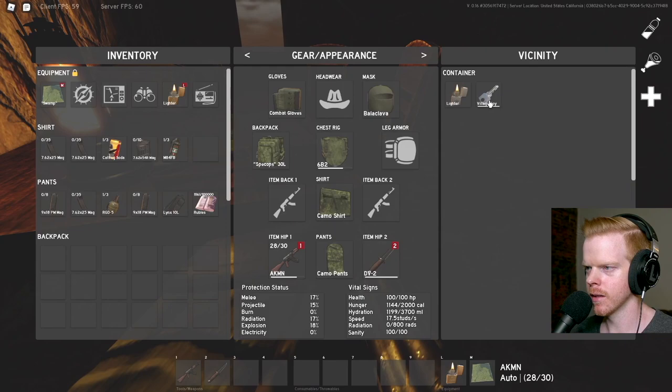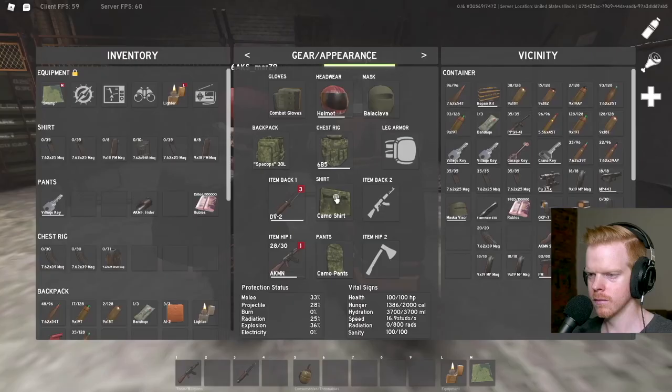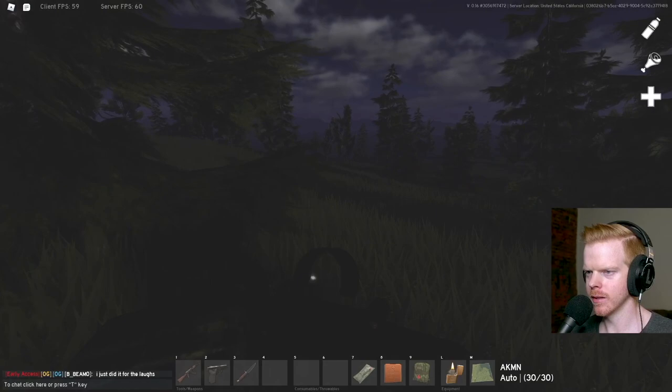Village key — what the heck? A flare gun! I have not found one of those yet. We find a flare gun — actually we got some good stuff here. I have an AK now so that's cool. Got the garage key. I think we're ready to go — at least I know where I'm going.